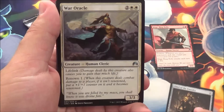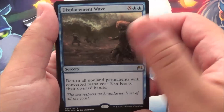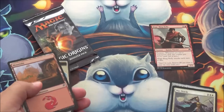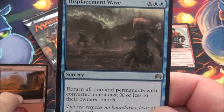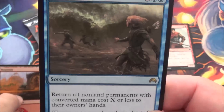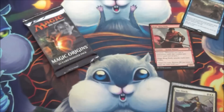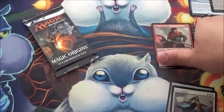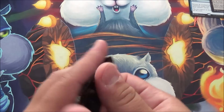We got Chief of the Foundry, War Oracle, Rogue's Passage — which is pretty good — and Displacement Wave, which I have not seen yet. Return all non-land permanents... it's a sorcery speed though. Decent, I suppose. I actually haven't pulled that card yet, so that's surprising.